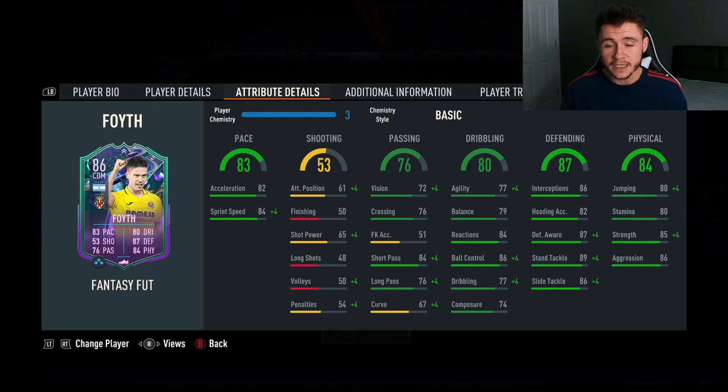72 vision, 84 short pass is really good and then also 76 long. 80 dribbling is actually pretty decent for the card. He does have 77 agility, 79 balance and also 84 reactions with 86 ball control.